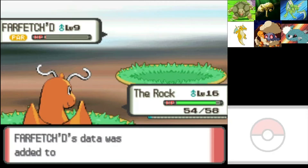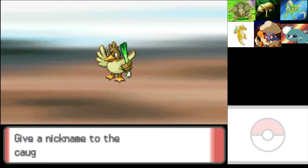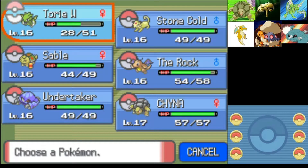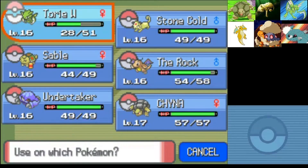We need a Pokemon that carries around a stick — I know just the wrestler to use. The Sandman! Because he always carried around that kendo stick. We're gonna heal Tori up a little bit because we're not going to the Poke Center just for this little bit of damage. So we got our encounter out of the way.